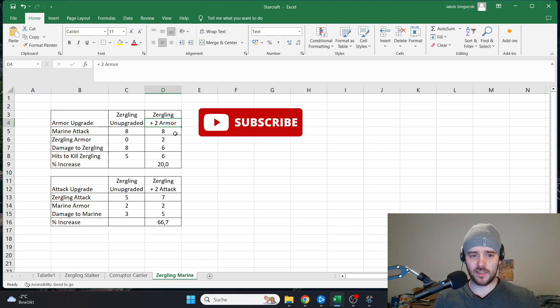I'm going to explain it using this Excel sheet. First we look at the armor upgrades for the Zerglings. The Marine with plus 2 attack has an attack of 8. The unupgraded Zergling has an armor of 0, so each attack from the Marine does 8 damage to the Zergling. We're calculating the number of hits from the Marine it takes to kill the Zergling — and that number is 5.